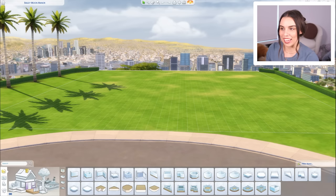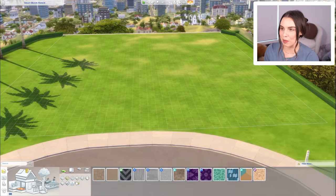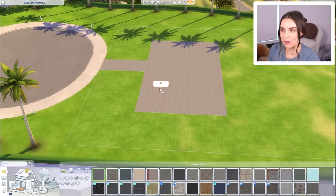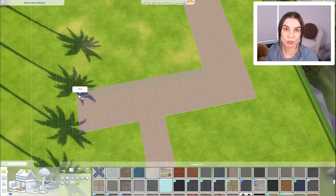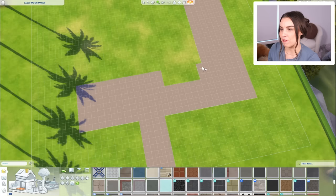We are going to be building in Del Sol Valley. I thought this was the perfect world to pair with our mid-century dream house — because this is leaning on being a mansion, it's going to be pretty big, so I wanted a big lot. Also because there's a lot of mid-century architecture in Hollywood and places like Palm Springs, which really kind of launched the architecture style, surrounded by palm trees and all of that.